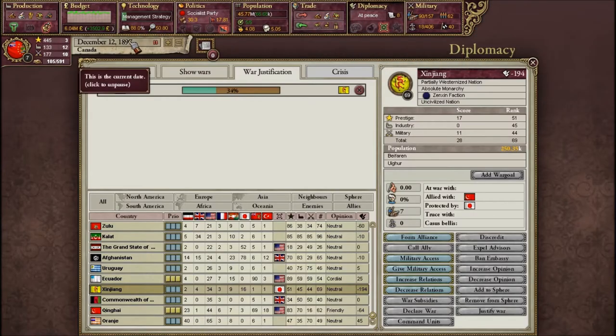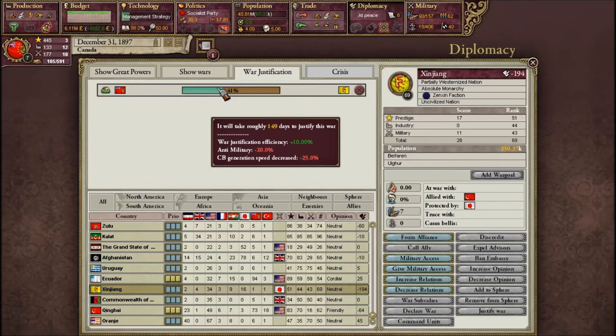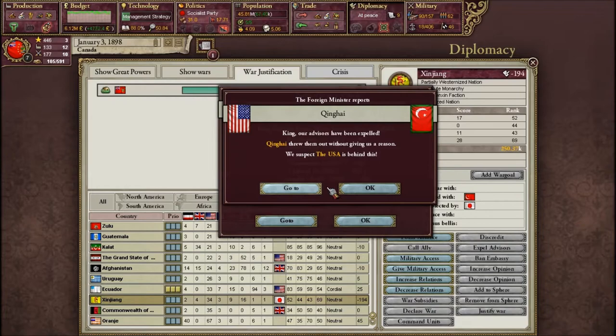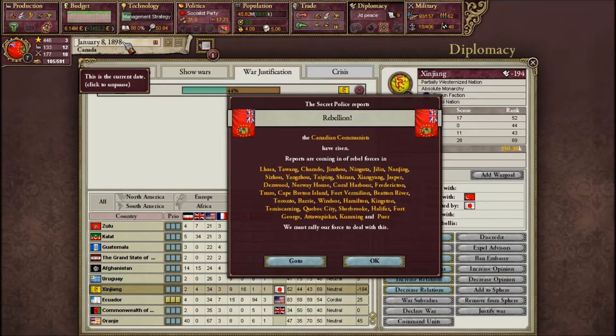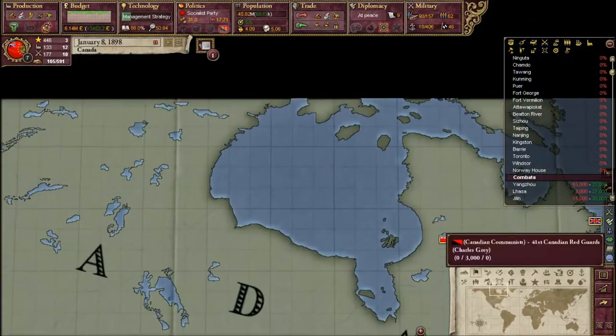We're putting the artifacts in the national museum in Ottawa. I just realized we have an anti-military government, which is not helping us at all, and our war justification efficiency is not great either. That's really making me nervous. It seems like staying in this mode means fewer pop-ups though.